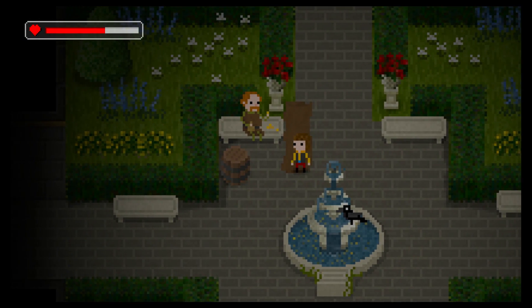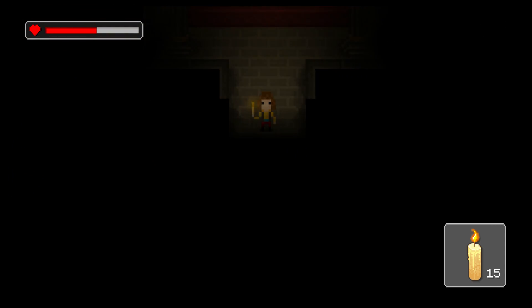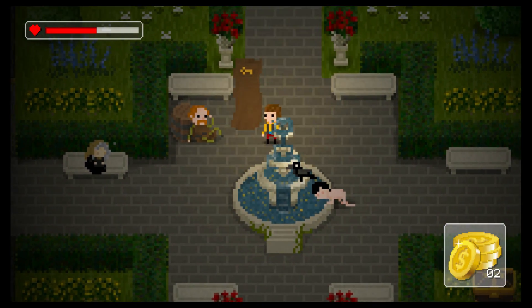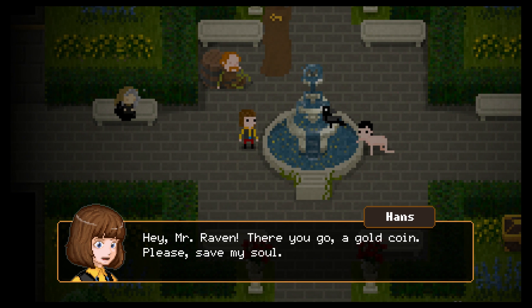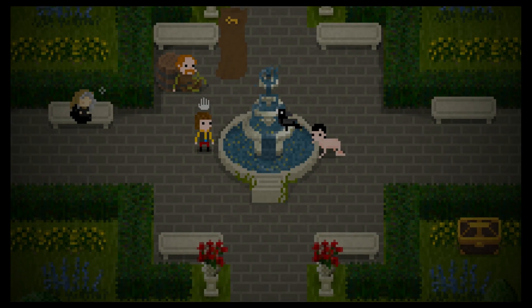If you die, you go back to your last save. So save often, I hear you say. Well, remember the scarce ink ribbons in Resident Evil? In The Count Lucinor, they've been replaced with gold coins that you use to bribe a crow to save your game. While you can find coins here and there, you need to use them to buy other things too, not only saving your game. At first I was distraught about time wasted dying and so on, but it adds so much tension to the game that I actually grew to love it.